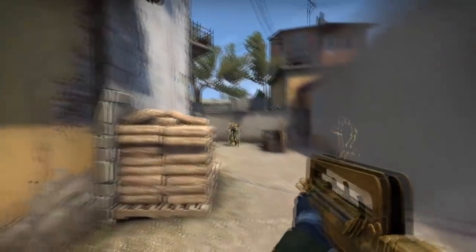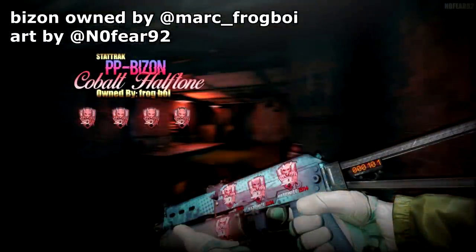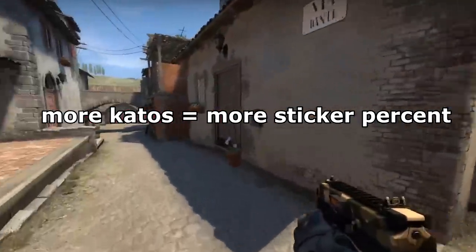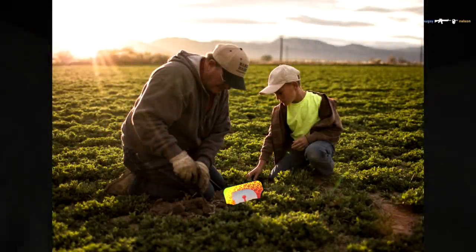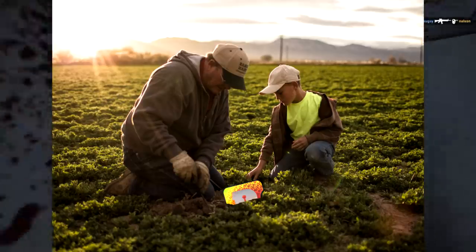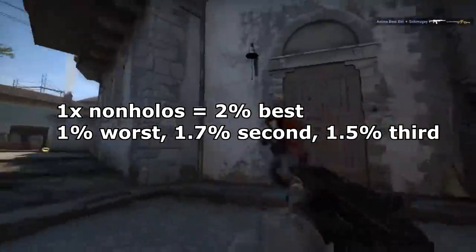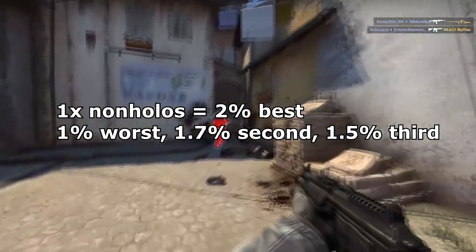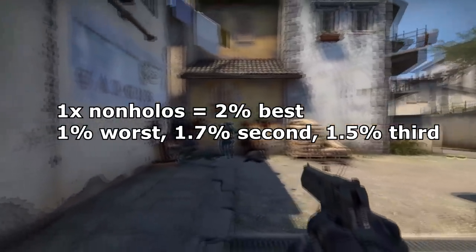We've been discussing 1x caddos so far, but they come in many other forms such as mixed caddos and 2x through 4x. The more caddos on an item, the more value they gain. 1x non-holos will add around 2% in best position, and then decline in percentage per position, down to around 1% in worst position, or less if the skin is also very low tier. For 2nd best and 3rd best position, the value doesn't change much — generally around 1.7% for 2nd best and around 1.5% for 3rd best, depending on the skin.